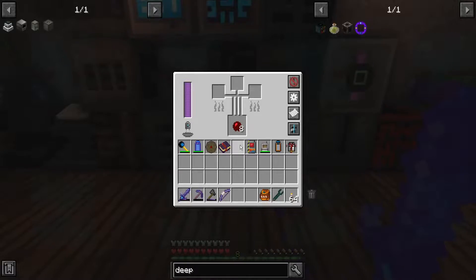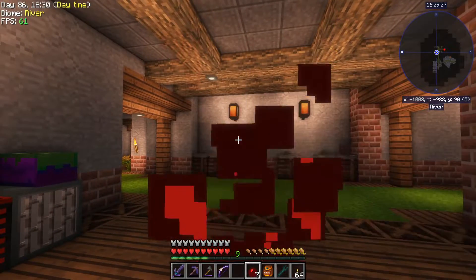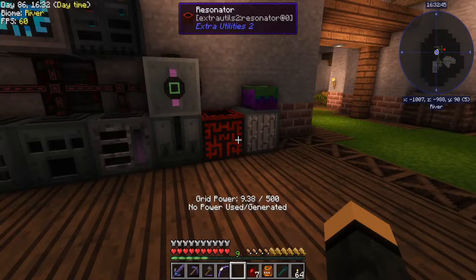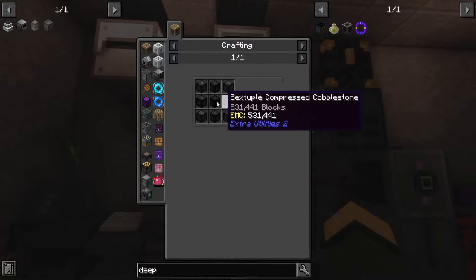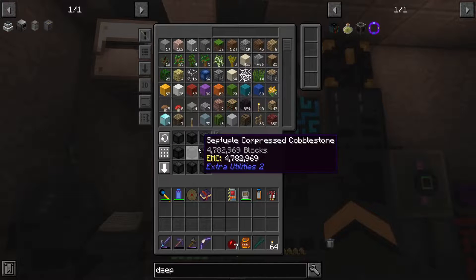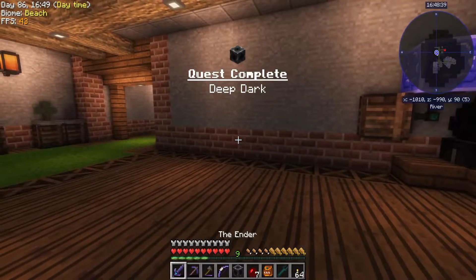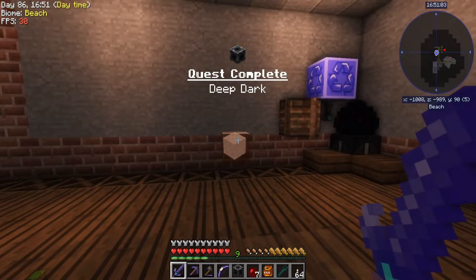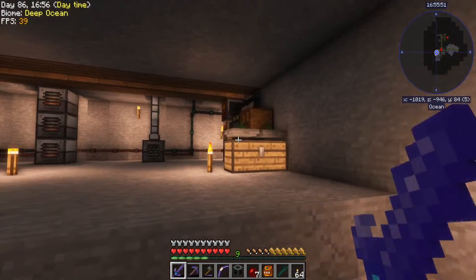Hey, welcome back everybody. Sine here again with episode 16 of Stoneblock. I kind of ran out of food doing the chance cubes things. However, I did end up getting enough of the sextuple cobblestone. I was able to finally make the septuple, and I have a deep dark portal. Quest complete, and I can use my sword to warp between the travel anchors, so it makes it even better.